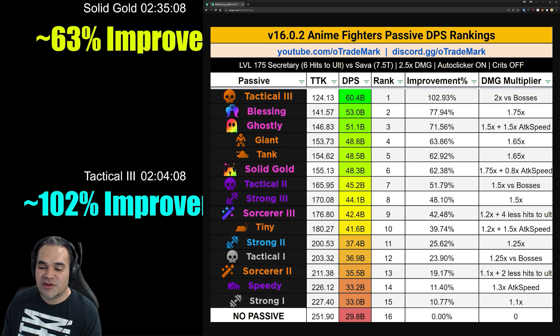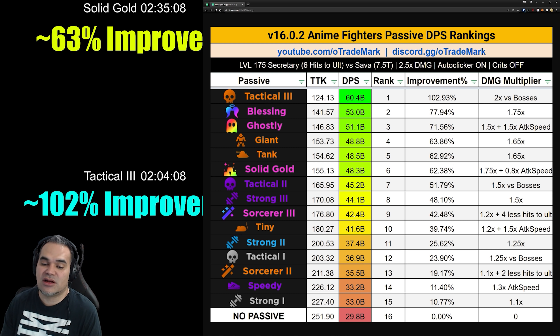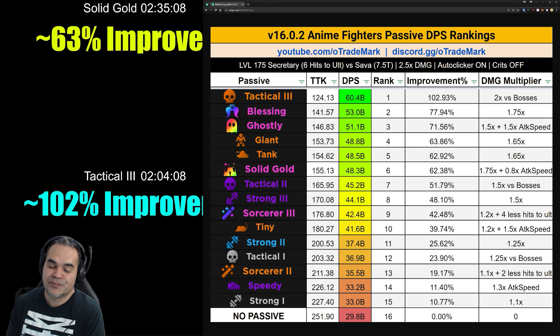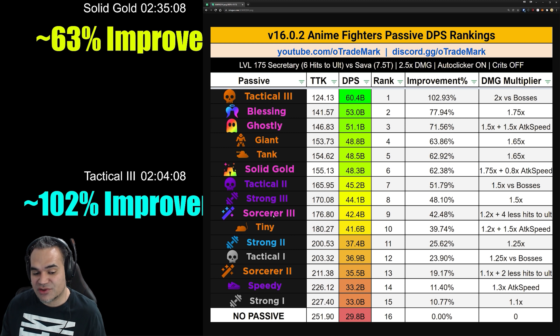Sort Three shows about a 42% increase in damage per second. Like Ghostly, it performs best on characters with high ult attack counts — it would move up the list on a high-hit character and down on a lower one. Tiny is similar but slightly worse than Sort Three, though Tiny will be a tad bit stronger than Strong Three on certain characters. Honestly, Sort Three and Tiny could still use a slight buff — Sort Three especially, considering it's a mythical passive.